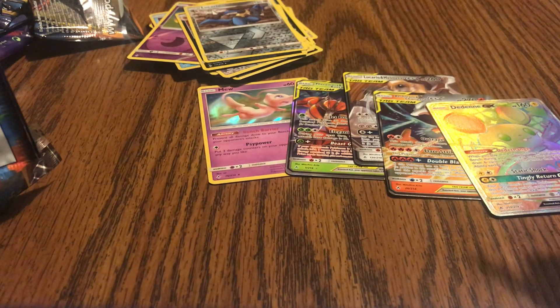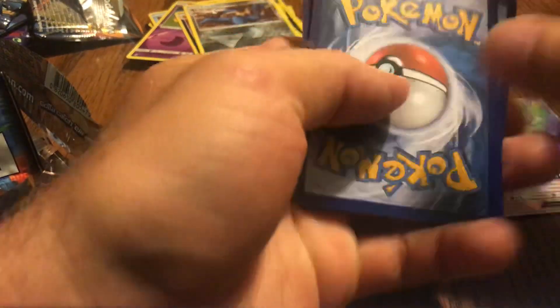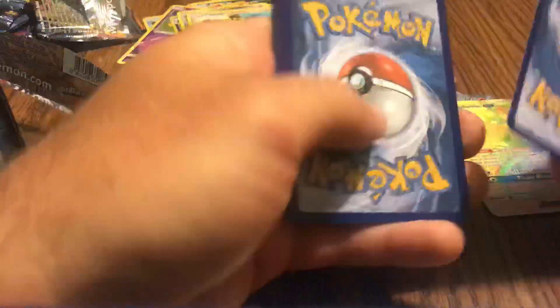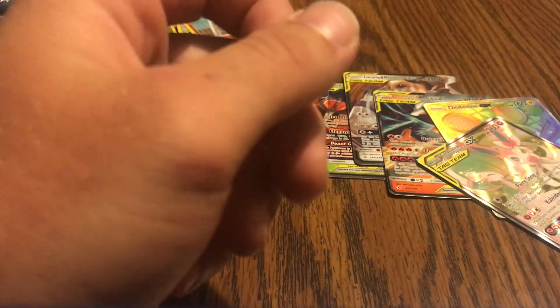So we got the Reshiram and Charizard tag team GX along with the full art Ditto GX hyper rare. I'd say not so bad with this box. If we could pull either a full art or regular GX Ditto, or even a full art trainer card, that'd be cool. We still got about ten packs left. That's actually a pretty good one to have too — a full art Gardevoir and Sylveon. This is definitely a good box. I'm making my money's worth. Seems like booster boxes are where it's at in this set — I've seen a lot of people open regular packs and they haven't had much luck.